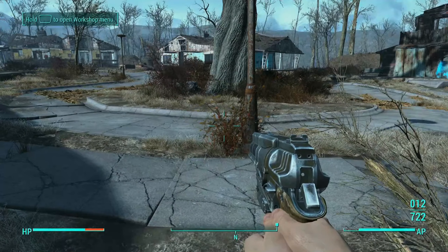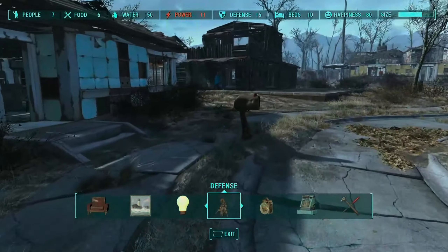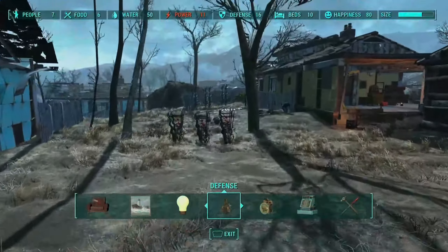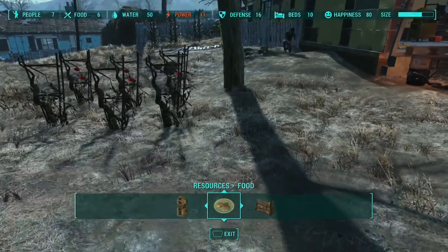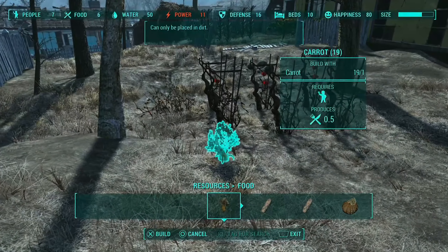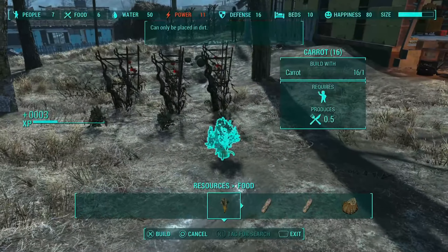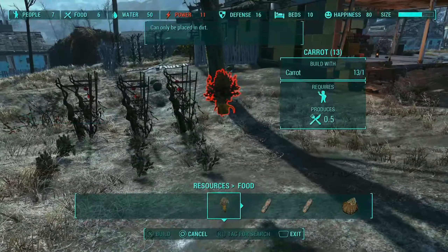Settlements aren't exactly the easiest things to get to grips with in Fallout 4 and supply lines can be even more confusing on top of that. But they are certainly worth spending some time with to set up because they do offer a number of benefits and could make you some sort of wasteland overlord if you do it right. So in this video I'll be making supply lines super easy for you to understand and offering some tips along the way.